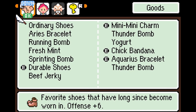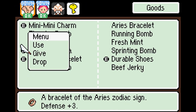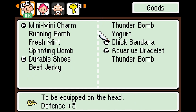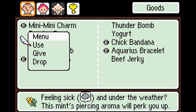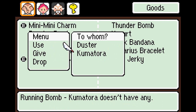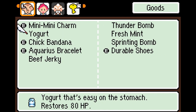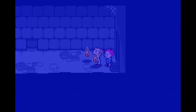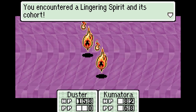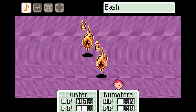So first, let's see if any of this equipment is going to be good for her. Let's just drop the stuff we're not going to use. We'll give her a Thunder Bomb and a Running Bomb. And it looks like the Rotten Milk we were holding on to finally turned into Yogurt — that's pretty cool. So continue through here — we'll run into these Fire things.